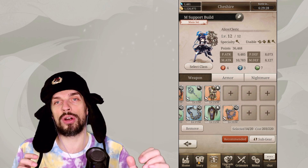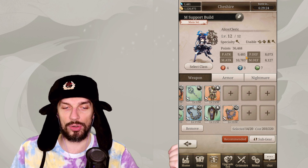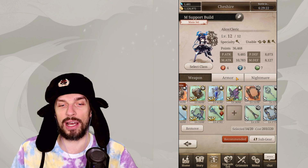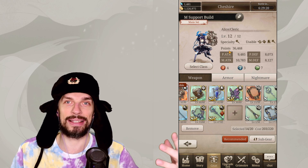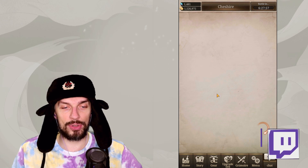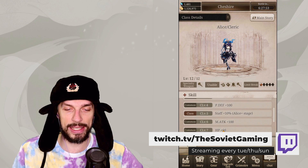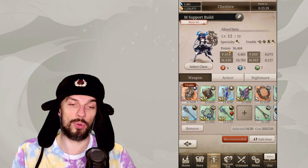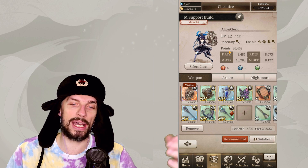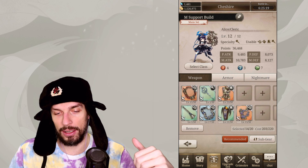Power comes from your stats, and in order to increase those you gotta upgrade your weapons. Weapons, armor and nightmares will give you stats that will give you power. Upgrading your class and leveling it up — other than increasing the stats — the command bonuses won't give you extra power, so only those things will work. By power I mean points, so in order to increase your points you gotta increase your stats.